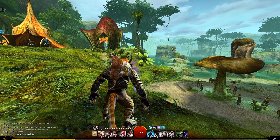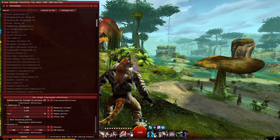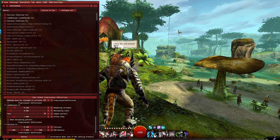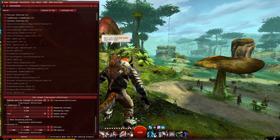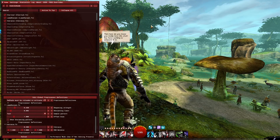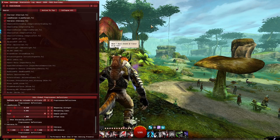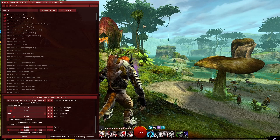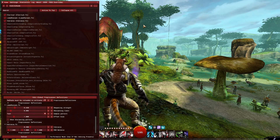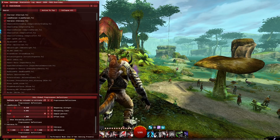G-Shade is a nice tool which is very easy to install and gives you a lot of filters. So if you see YouTubers run Guild Wars 2 and it looks really sharp and different from what you have, they use Reshade of some kind. I used Reshade in the past and I found there was a lot of mucking about with folders and files, but I found G-Shade recently when I came back to Guild Wars 2 in 2020.